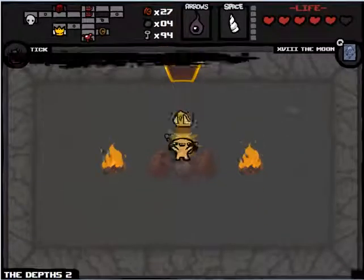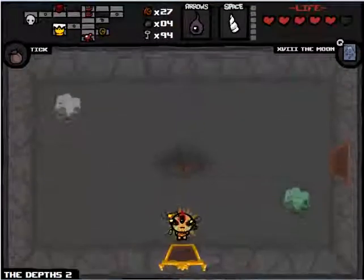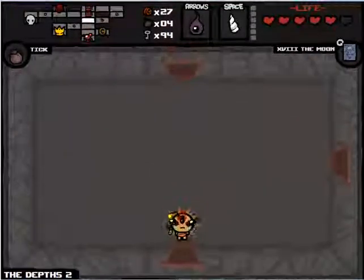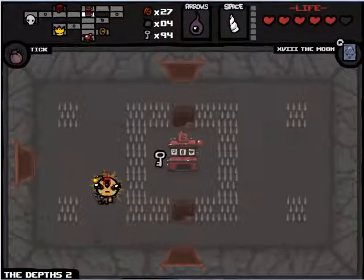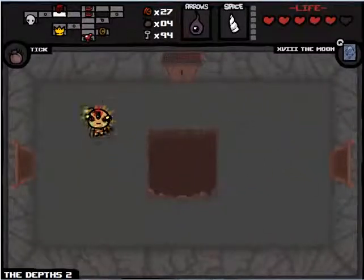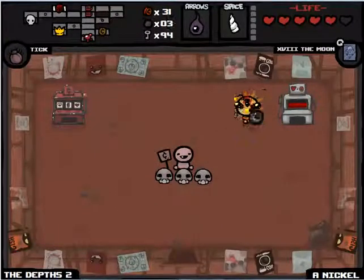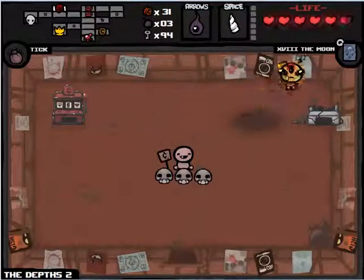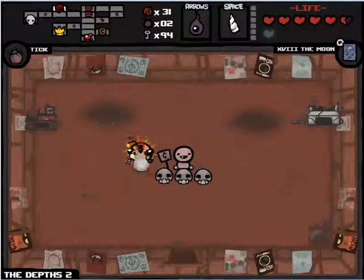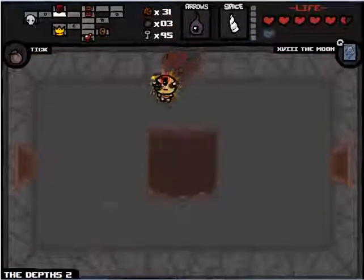We're gonna open this up. Mitre — I think that makes it so I find more of those special-looking hearts. I'm actually not sure what the Moon card does exactly. There's the Sun, the Moon, and the Stars, and they all do something different as far as teleportation. One takes you to the secret room, one takes you to the item room. One takes you to the boss room, one takes you to the shop. I've already been to everything so I don't need to use it on this floor — I could maybe use it on the next one if I need to.